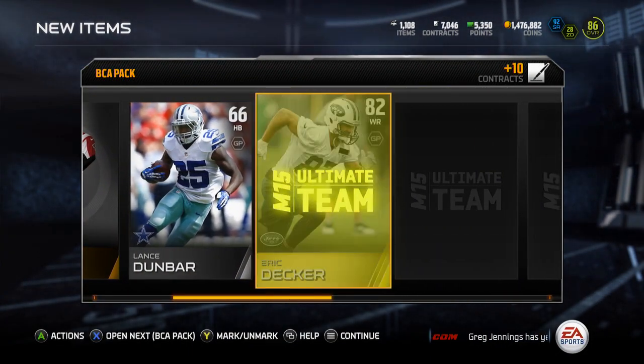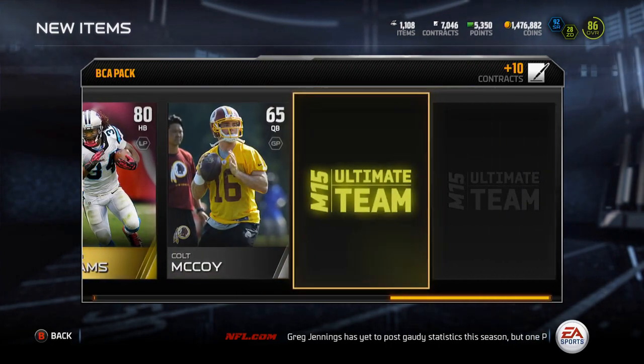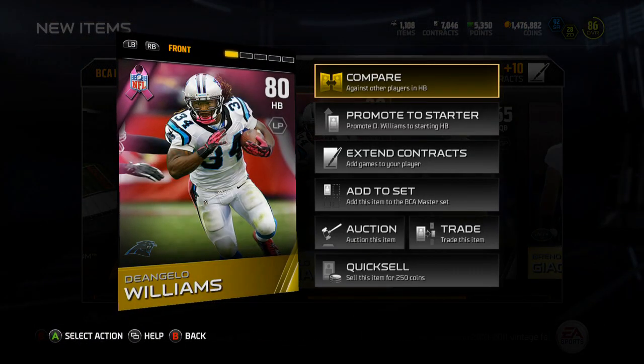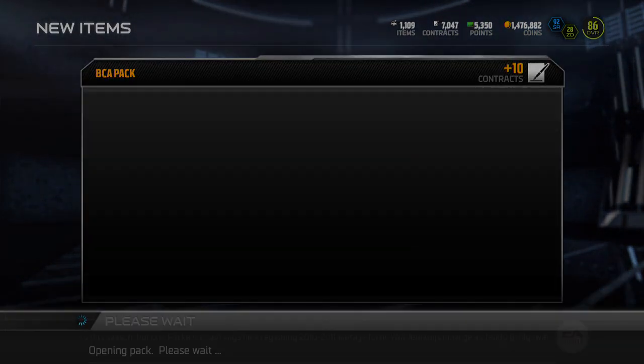Let's see if we can actually get an elite out of here. Eric Decker, alright, I'll take Decker. BCA is another D'Angelo Williams - that just sucks. I pulled two packs and my topper was D'Angelo Williams, that just sucks. Getting him three times - I'm not even getting different BCA players at this point.